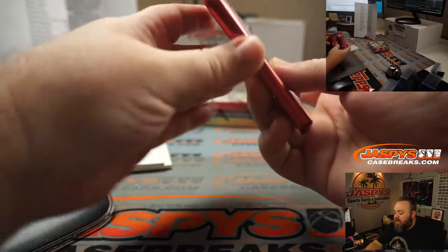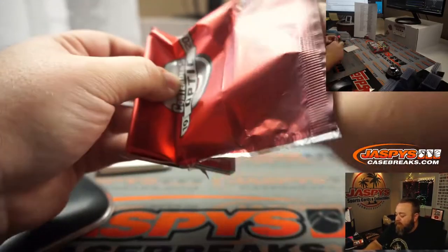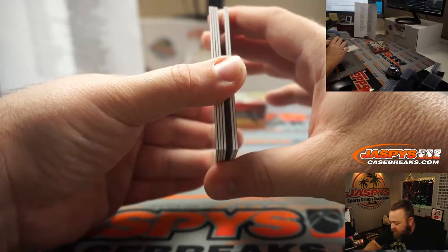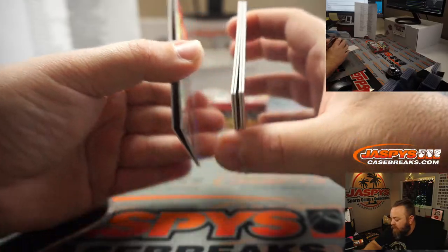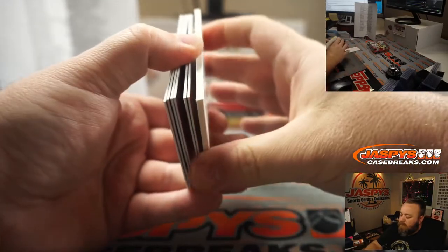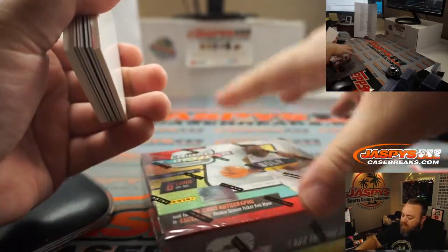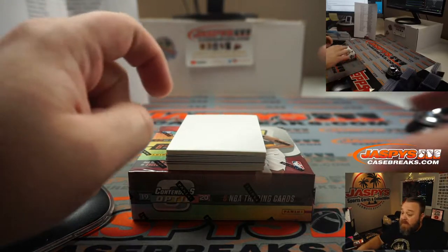No guaranteed autos in the Tmall version of this. I haven't pulled an auto out of all the ones I've done — they are very rare. But in some Tmall products I have pulled autos before; if you get an auto it's typically numbered to the player's uniform number, usually really short printed. But the red waves and the gold waves are where it's at — both unnumbered parallels but extremely short printed, especially the gold.